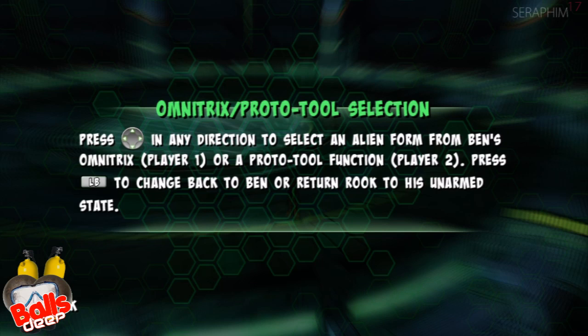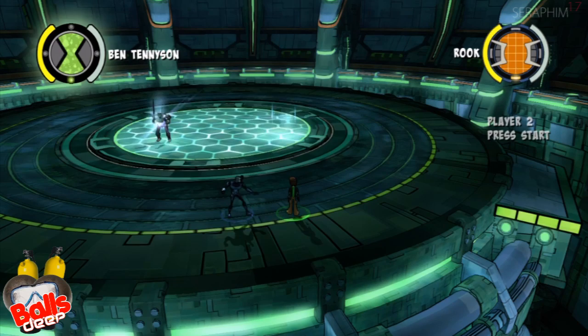This game is already more complicated than Dynasty Warriors — every single Dynasty Warriors ever made. Press the D-pad in any direction to select an alien form from Ben's Omnitrix, or a proto-tool function for player 2. Press the left bumper to change back to Ben or return Rook to his unarmed state.